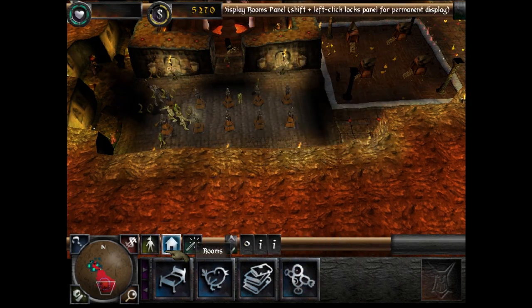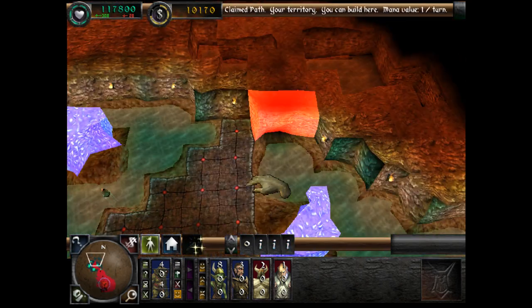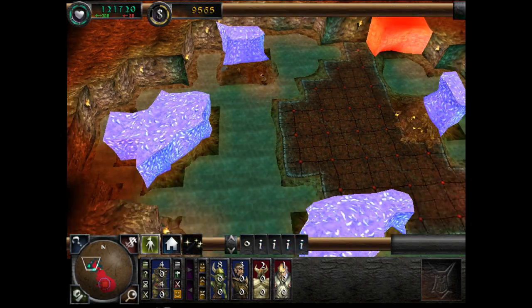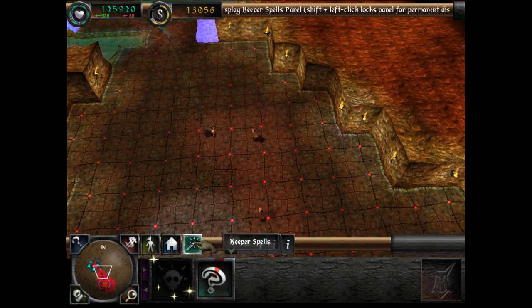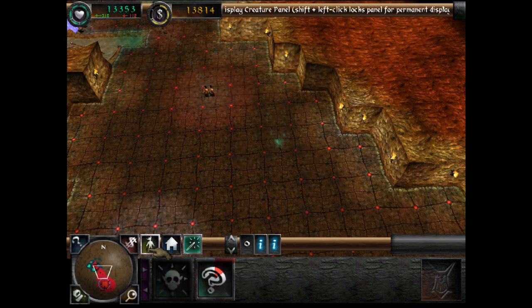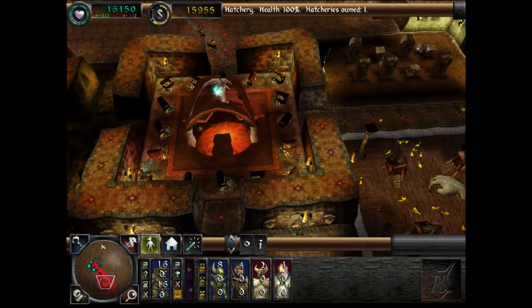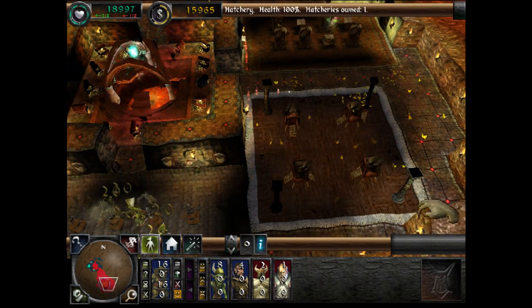A new spell has been researched. Mana is the currency of magic, and it's this you spend each time you cast a spell. Your mana level is shown in green atop the screen. Your land will gradually renew it as it's spent. Cast your new spell to create an imp — open the panel spells, select the imp's head symbol, then cast it with a click on any land that's yours.